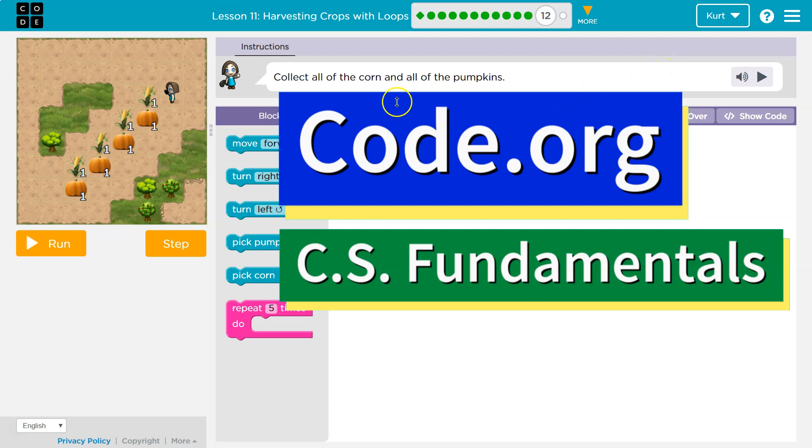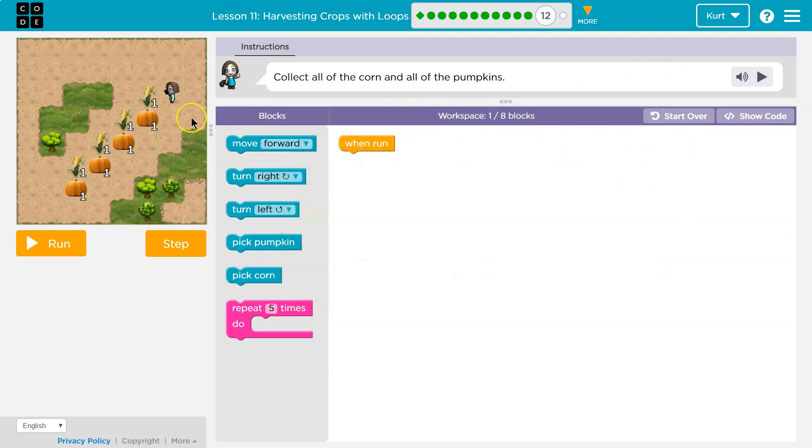This is Code.org. Let's see what we're working on. Collect all of the corn and all of the pumpkins. It's a stair pattern.